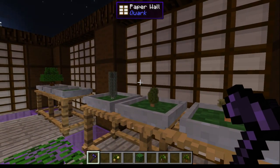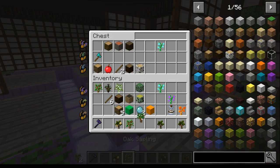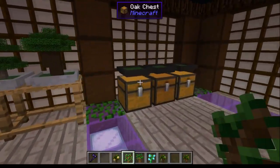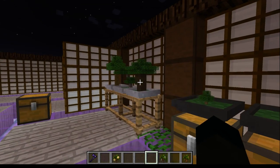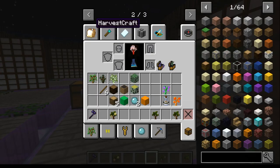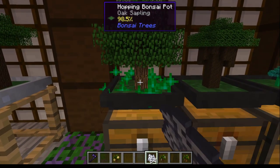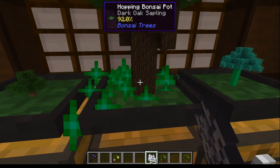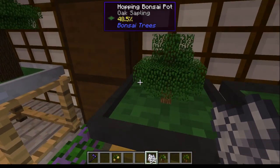Still not getting overly excited about just the decorative features. But here's where it gets more interesting - the hopping bonsai pots. If you place one on top of a chest, it will grow the tree, and you can use bone meal to speed it up. Once it's grown it gets harvested automatically and the drops go down into the chest below.